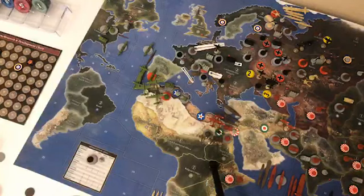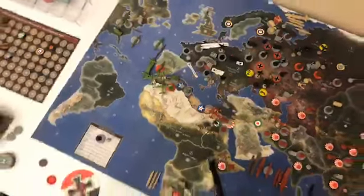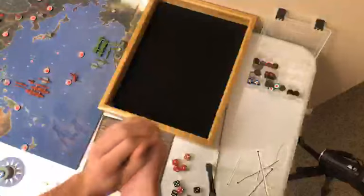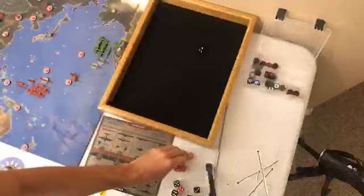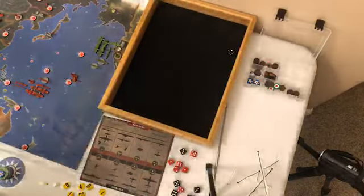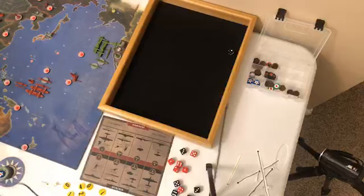Now we've got two battles. Let's do Ukraine first. We have one four, one two, and several three-attack dice. We got a hit, and the Russians on the rebound also get a hit — so both infantries are removed from the board. Germany goes up from 28 to 31, Russia comes down to 14 from 16.